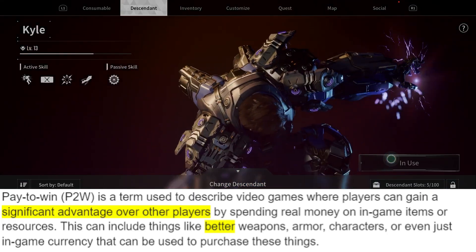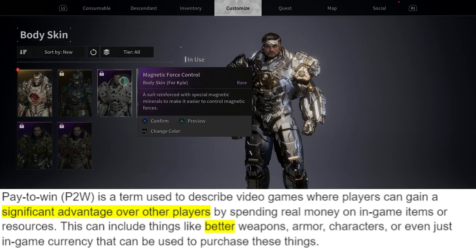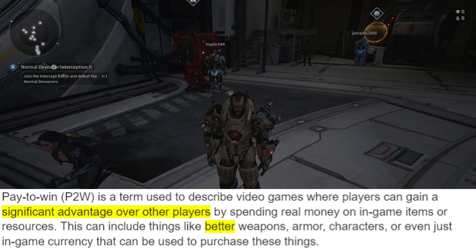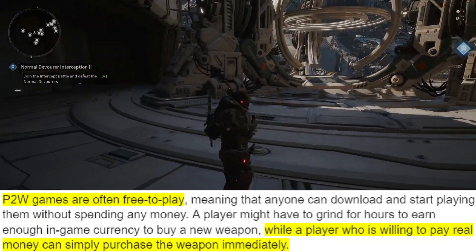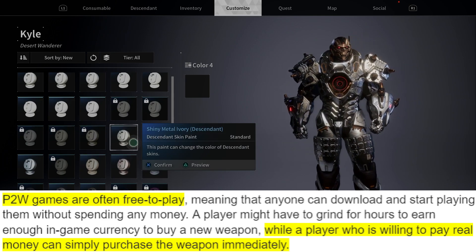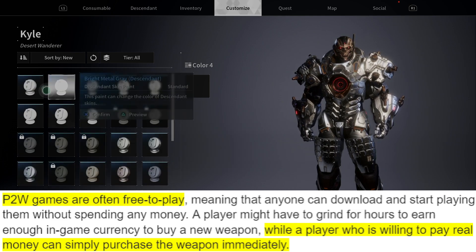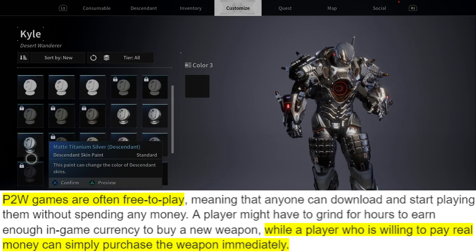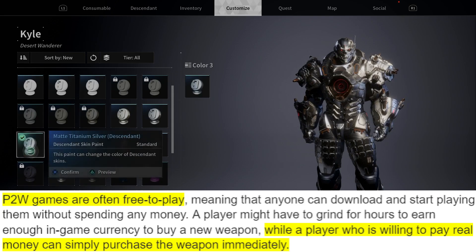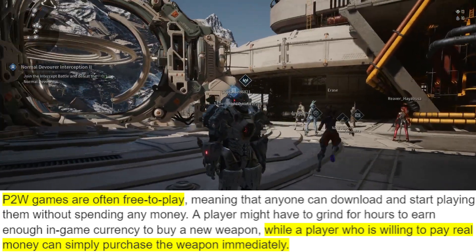Pay to win is a term used to describe video games where players can gain a significant advantage over other players by spending real money on in-game purchases or resources. This can include things like better weapons, armor, characters, or even just in-game currency used to purchase these things. Pay-to-win games are often free to play — and what is the First Descendant? A free-to-play game. Anyone can download and start playing without spending any money, but a player might have to grind for hours to earn enough in-game currency, while a player willing to pay real money can simply purchase those weapons immediately.